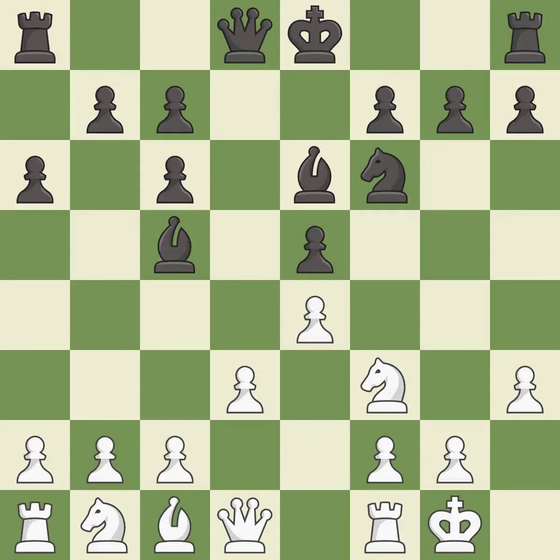Castling gets the king to a safer square, out of the center of the board, while also developing a rook. Castling kingside tends to be safer because the king is further from the center — it is good. This defends a pawn that was under attack and had no defenders — it is good, the strongest option.